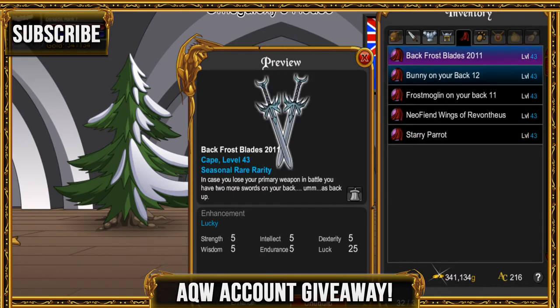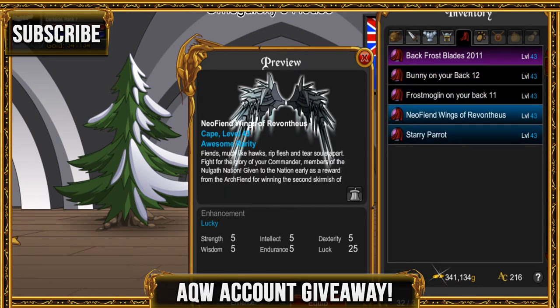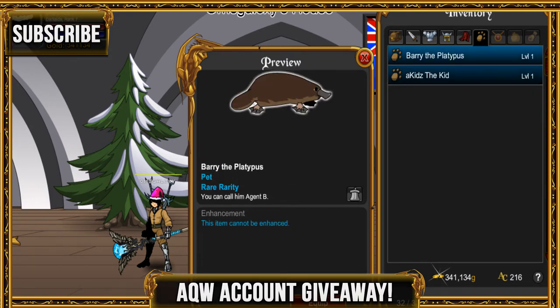He has Santa Hunk's Pink Hat and Wild Shades. He also has the Back Frost Blades. He has the Mongolin. He has some awesome wings from the war — I think those are rare now, yeah they're rare. He has the Starry Cape.